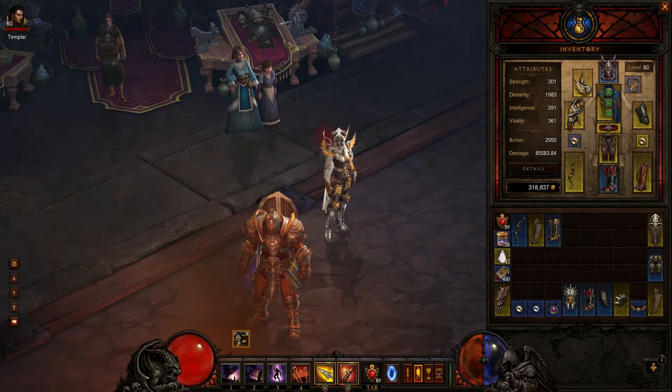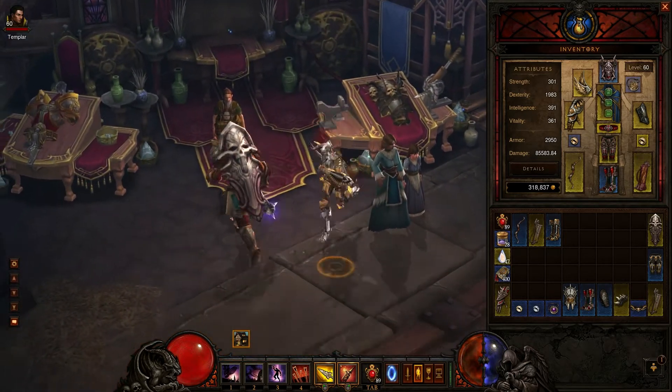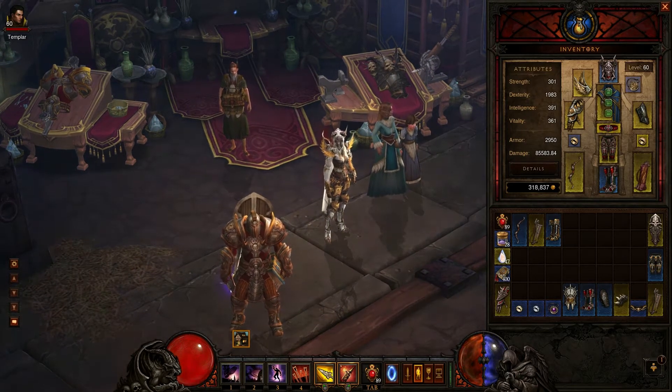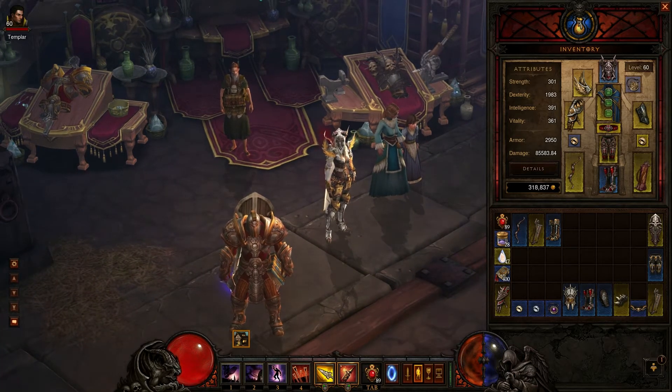Whether you're gonna buy them on the auction house or find them in-game, your first primary stat is gonna be dexterity. You want to look for 130 plus when searching in the auction house.